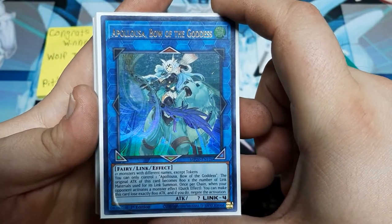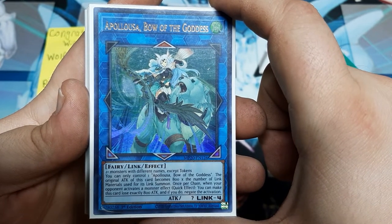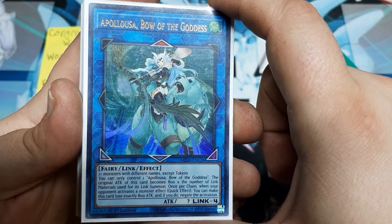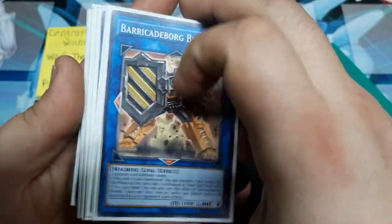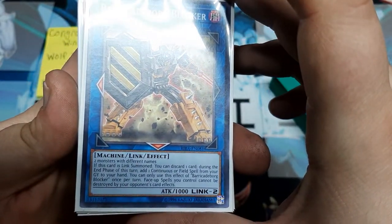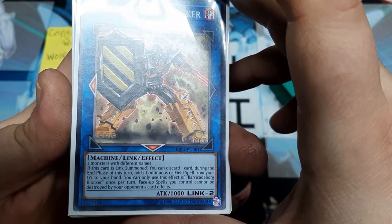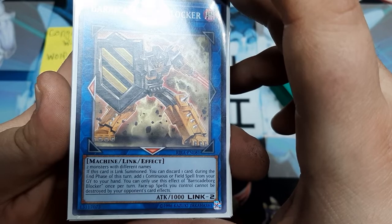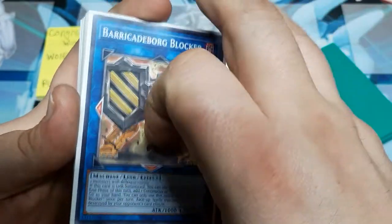We're going to keep Apollousa Bow of the Goddess because it's so easy to generate so many different names with this deck. We will be able to get the full Link 4 power at 3,200, which means we will be able to stop four monster effects — chain blocking for the win. Barricade Board Blocker needs two monsters with different names and allows us to discard a card during the end phase of the turn to add a continuous or field spell from the graveyard to hand. Face-up spells you control cannot be destroyed by opponent card effects. He's really here to make sure that our Ojama Country doesn't get destroyed — just blocking for our field spell.